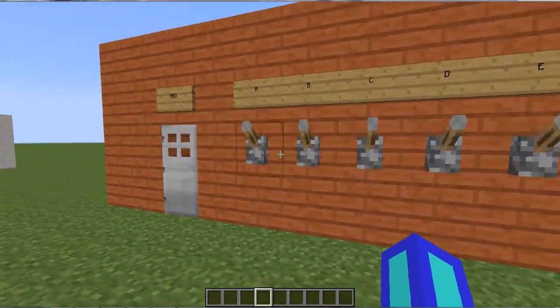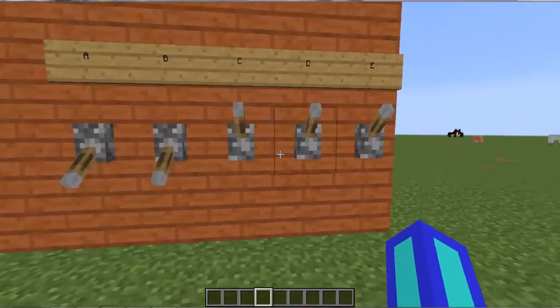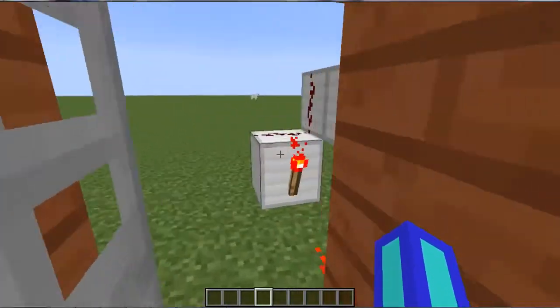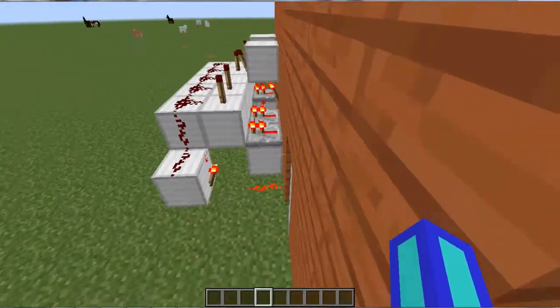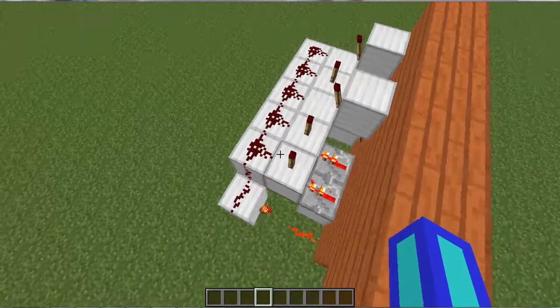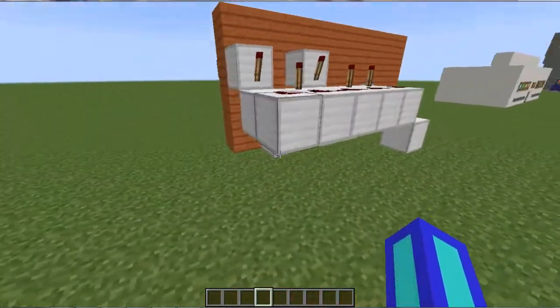So I'm going to try that again — A, B, D. So basically this is the contraption, pretty simple to make. But because I'm a nice guy, I'm going to show you how to make it.